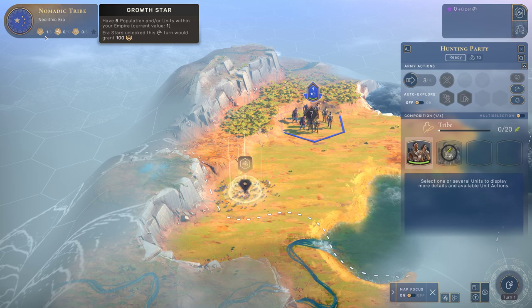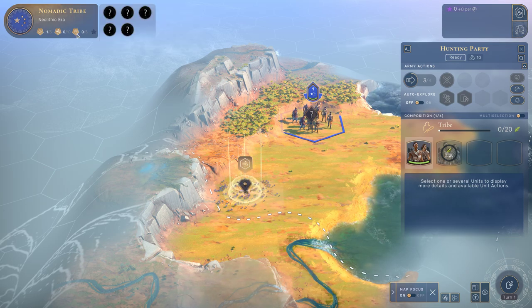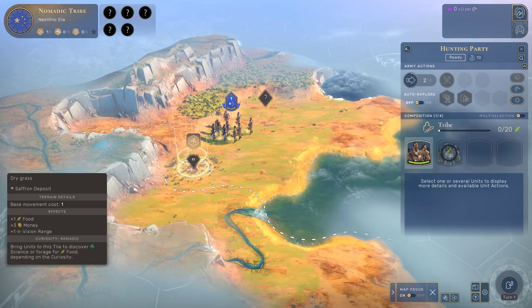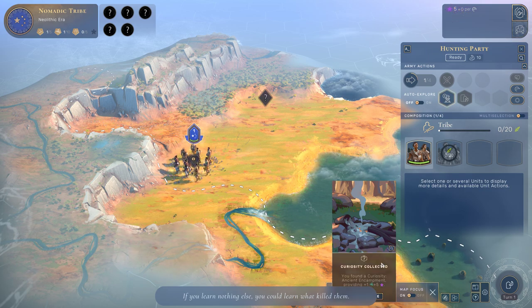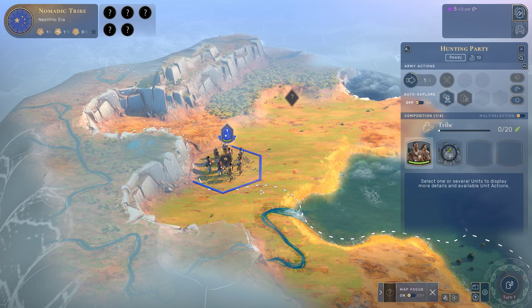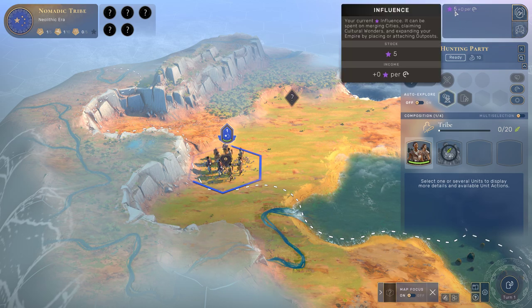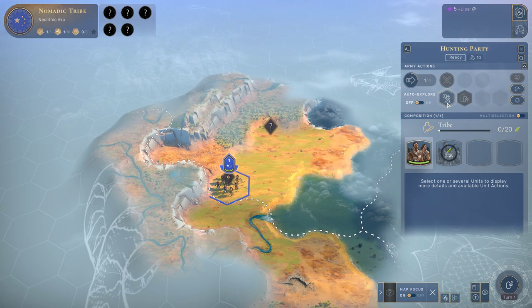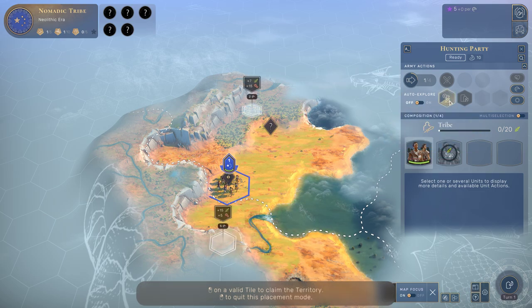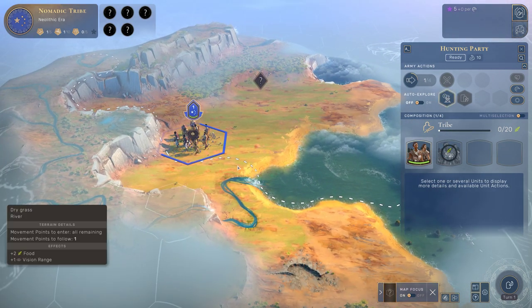Up here in the top left, there are a couple of things we could do to achieve the next area. First is either have five population — right now we only have one unit — or we can go to ten signs, or we can kill five animals. Let's move one tile at a time into this down here. We found an old site which gave us one sign and also five influence. Five influence is very important because the first five influence allows you to build your first outpost, and outposts can later be turned into cities, which are extremely important.